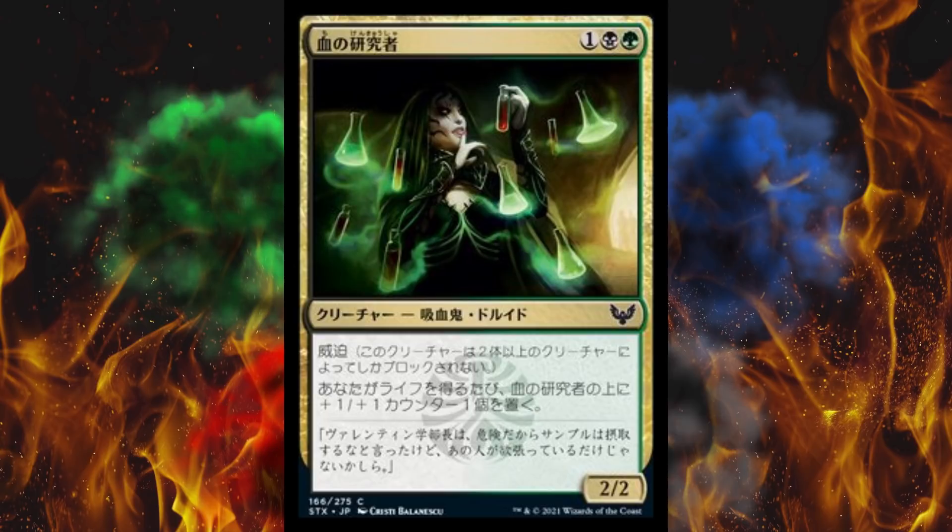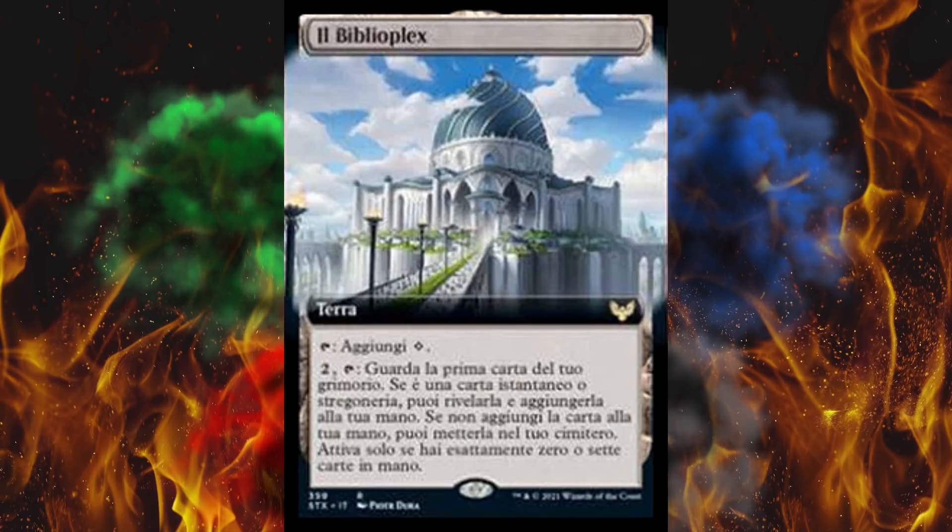Next up, Blood Researcher — a 3-cost vampire druid with menace. Whenever you gain life, put a 1/1 counter on Blood Researcher. Oh good, Ajani's Pride Mate is back — that's what we needed. Next up, Il Biblioplex — Italian for the Biblioplex. It's a land that comes in untapped and you can tap for color. Then pay 2 and tap it: look at the top card of your library. If it's an instant or sorcery you may add it to your hand. Activate this ability only if you have exactly 7 or 0 cards in hand — that is so weirdly narrow. There's only one Biblioplex and this still isn't legendary, which makes no sense. It's a rare land and it's complete garbage.